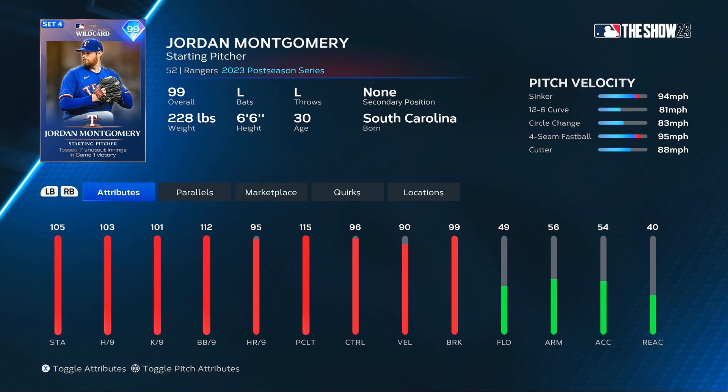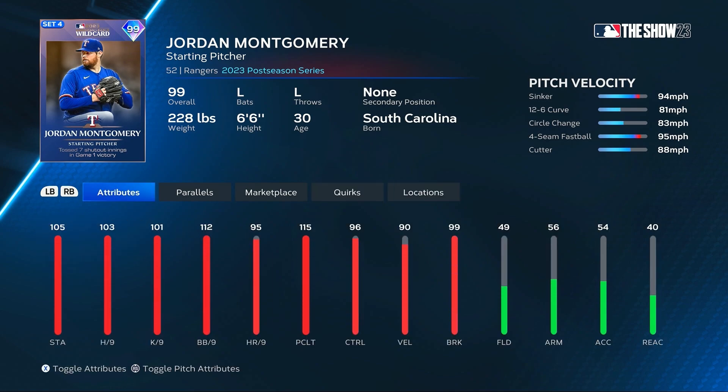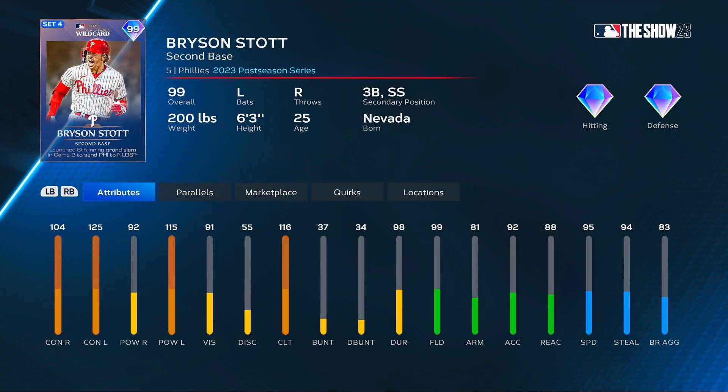Jordan Montgomery is a new pitcher for the all-time Cardinals team with 103 hits per nine, 99 break, and 96 control. Very low velocity on that pitch selection, with his control on each of the pitches looking nasty and the pitch break looking great as well. 103 hits per nine scares me a little bit, but that could be a pretty solid card.